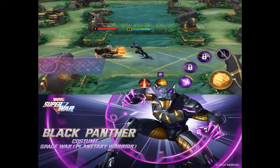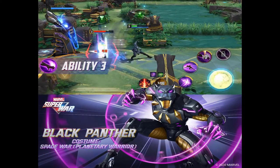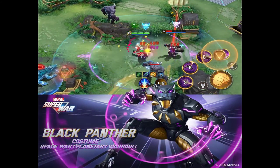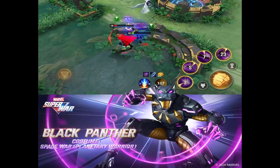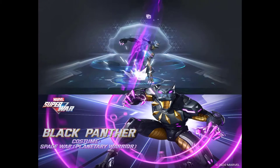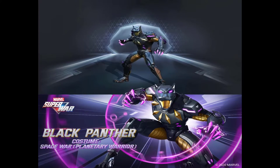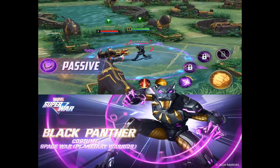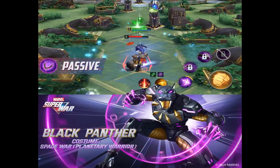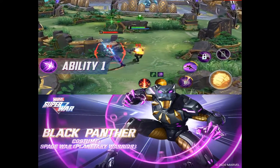Here is the brand new skin: Black Panther Space War Planetary Warrior. This actually looks insane. Right now looking at the skills, just the blue and purple — oh man, that is gorgeous, absolutely insane. The basic attack has a slow down right here by 75% — just look at that, the purple, the blue squares that pop up. His basic attack gives him the ring, and when he's attacking it does have that blue and purple. Very very nice.